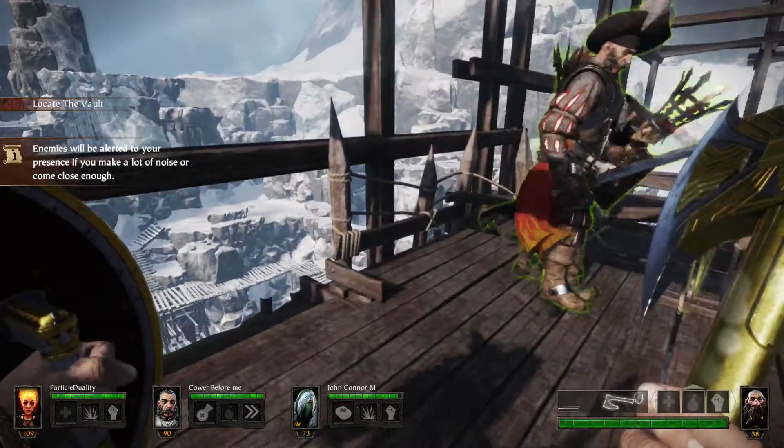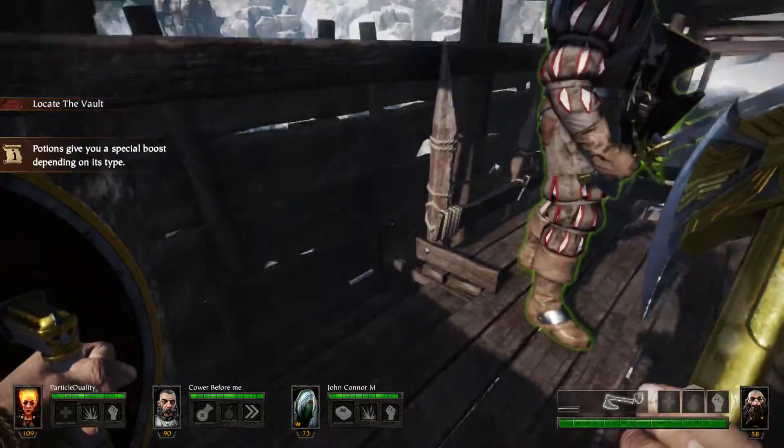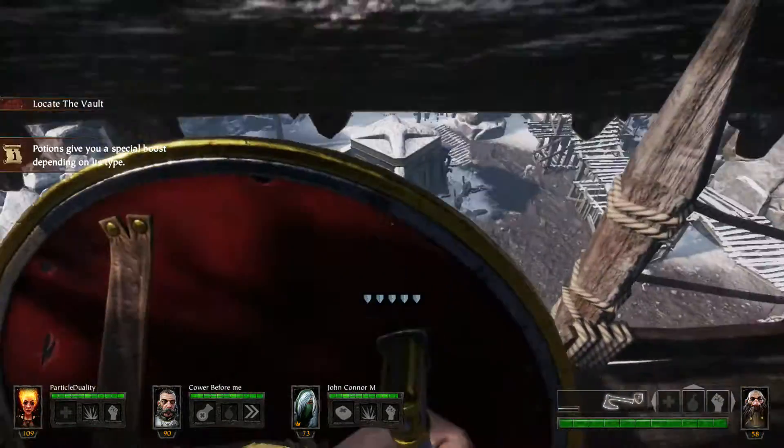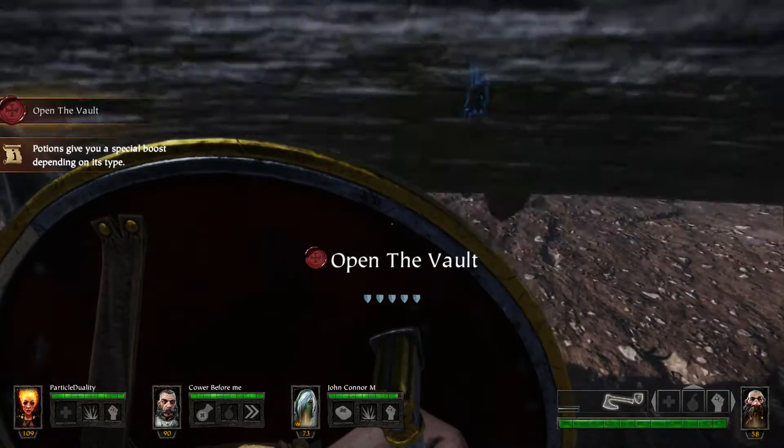Hey guys, Yuri here. We're going to be going over the Iron Breaker achievement for the new DLC in Vermintide. That's for taking no damage during the quarry event. The quarry event begins as soon as you get on this elevator and activate it.